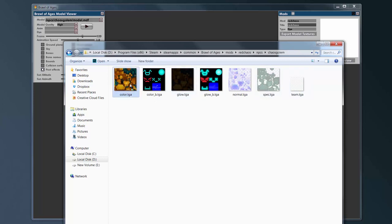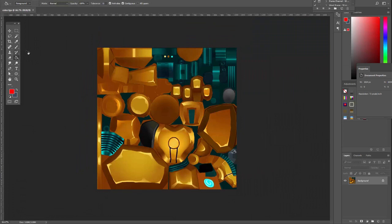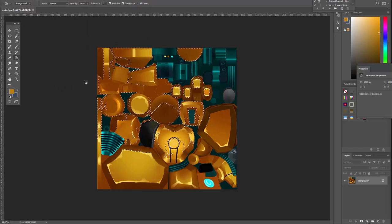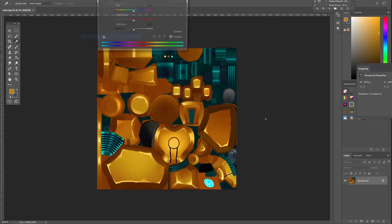We're going to open this in Photoshop and do something just real simple with this one. I'm just going to select a color range — I'm going to grab all the yellow. Then let's try Image > Adjust, Hue/Saturation.